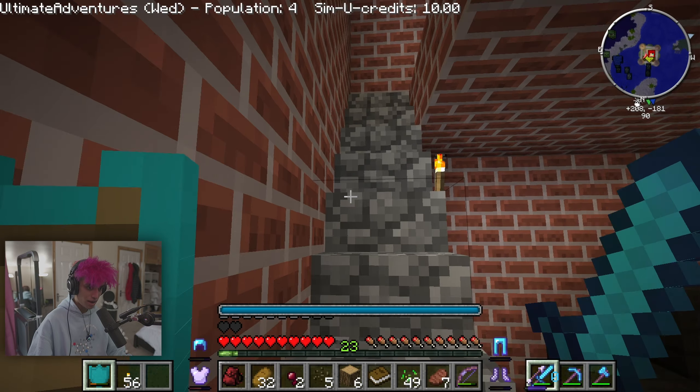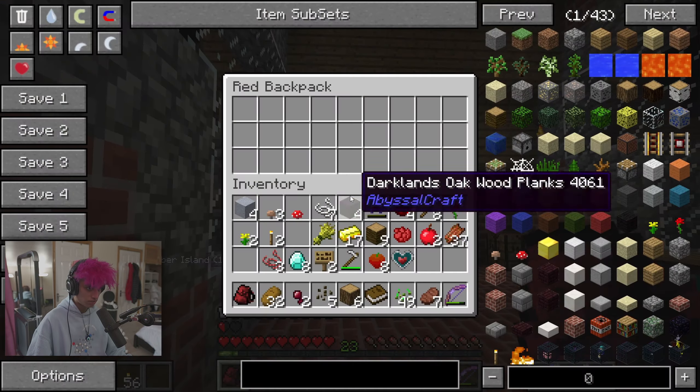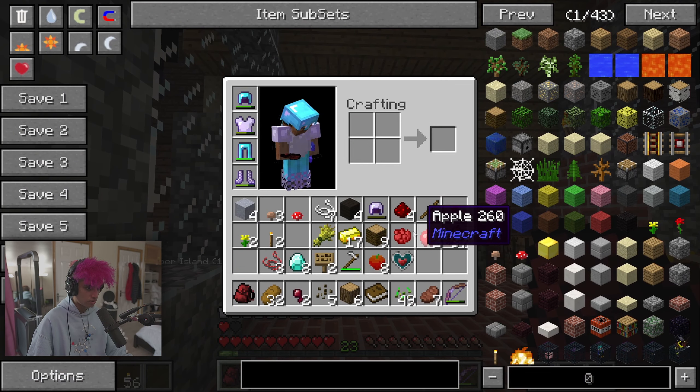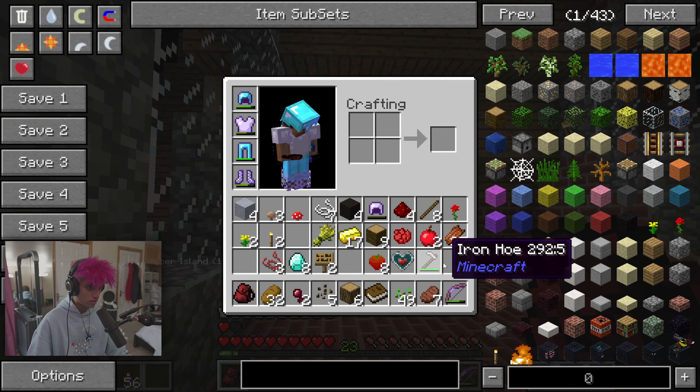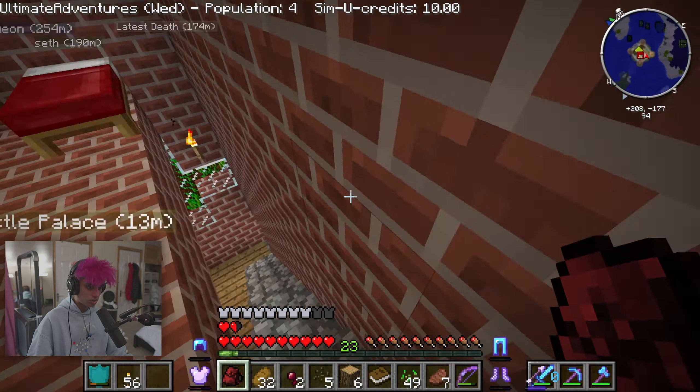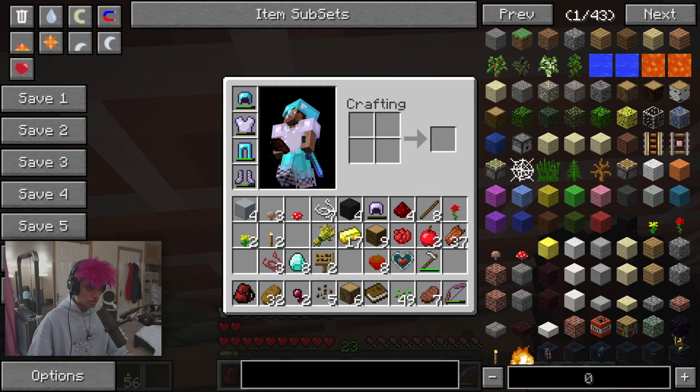I also made a red backpack with some leather, and I enchanted my bow with Power 1, although I have no arrows. That's all the stuff I did — I also made a hoe for the farming. Now I wanna go and start SimuCraft.